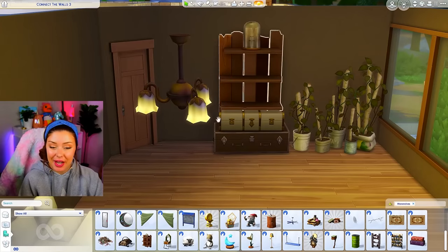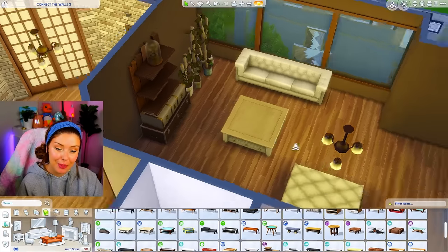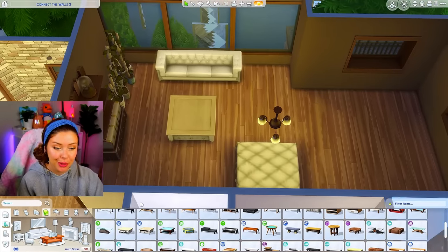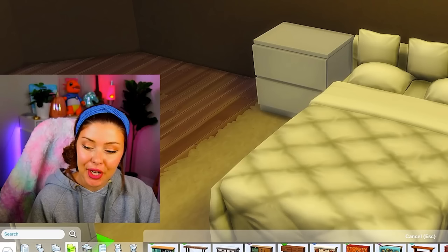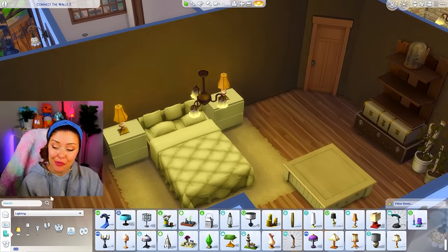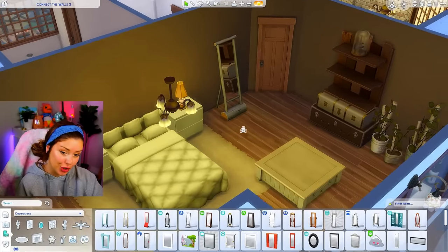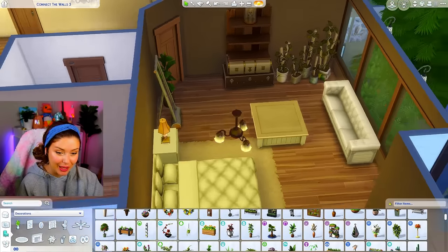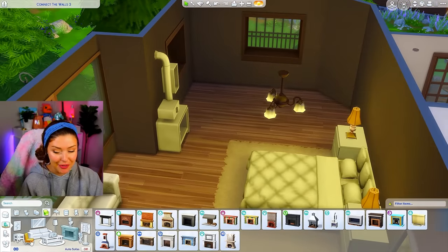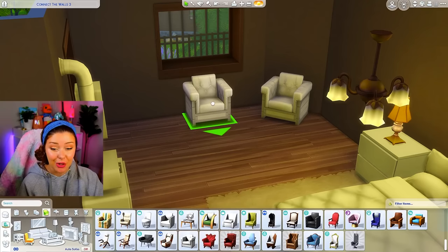I've got a dresser, and on top of it we can fill with cute clutter. I'll grab a couch from base game and a coffee table in the middle for the bedroom sitting area. It's a pretty big bedroom, so I'm trying to take up space and create little rooms within the room. I'll add end tables near the bed, lots of lamps and candles, a stand-up mirror from Outdoor Retreat in the corner, and some plants. I want to download a picture to go above the bed.